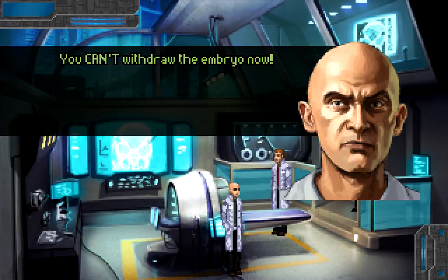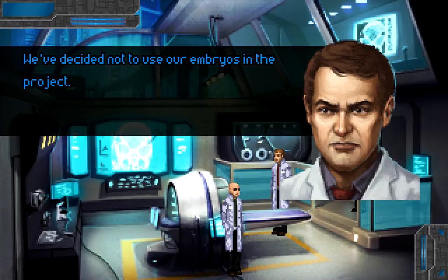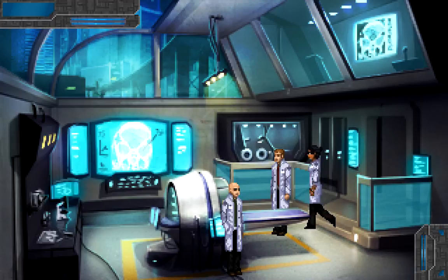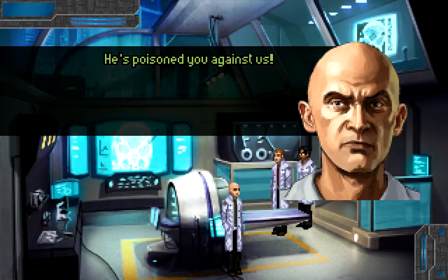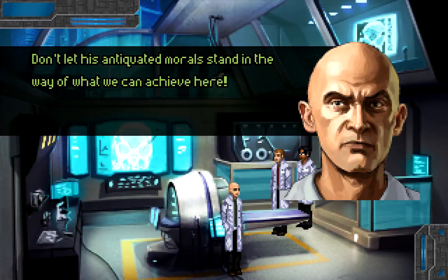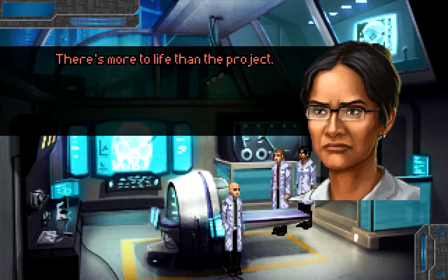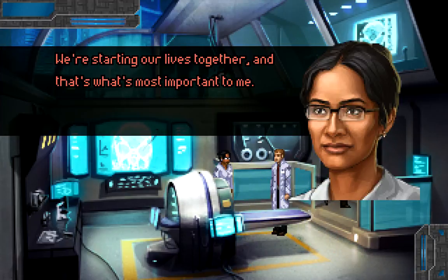We can't withdraw the embryo now — we're finished without it. What part of no wasn't clear, Baxter? We've decided not to use our embryos in the project. We'll find another way to do it. You don't know what's at stake — our reputations, our whole careers could be made or broken by this. Dr. Baxter, we've made our decision. He's poisoned you against us — don't let his antiquated morals stand in the way of what we can achieve here. He gets a say in what happens to his embryos. There's more to life than the project. Thanks, Vicky. Thank you, Charlie. We're starting our lives together, and that's what's most important to me.